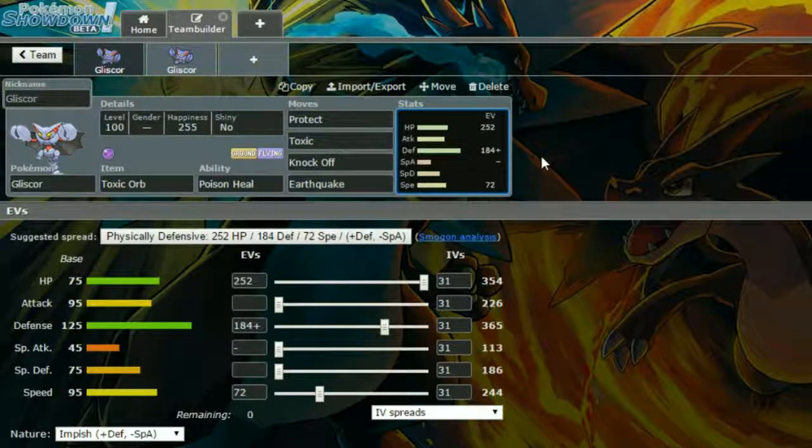So we have Toxic on here, so you're racking up Toxic damage on the opponent. Knock Off to get rid of items, because Knock Off is just a huge benefit — it can really cripple quite a few mons. Like, if they haven't got their item, Ambipom is a lot less scary without an item. Same with Garchomp — if Garchomp has no item, it's pretty tame.